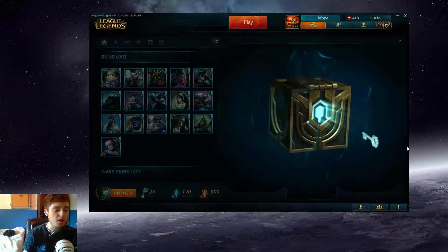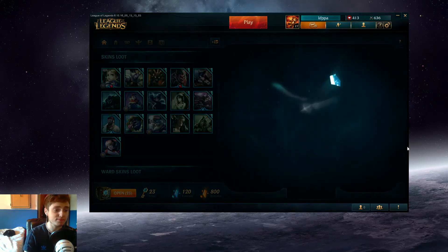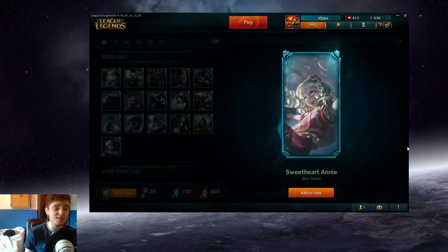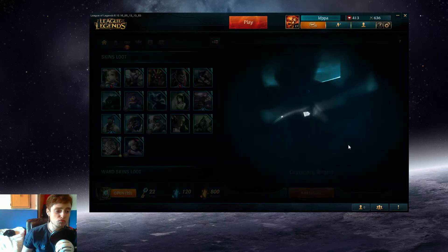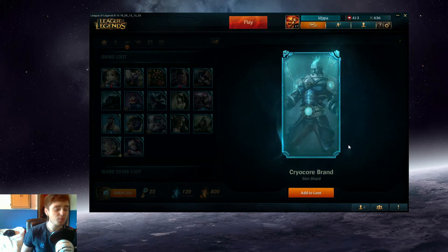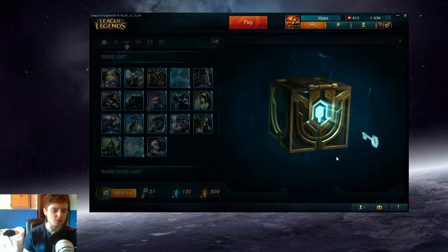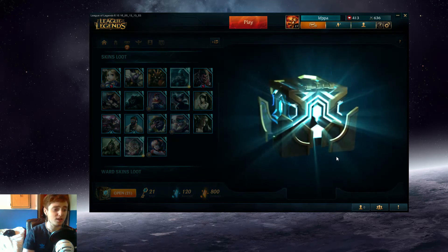I'm looking for support champions preferably — any surprises would be great. All right, another Annie skin. I did a guide on Annie but I'm not too crazy about her, we'll add that to the pile. Brand skin — I like Brand support but it's not really what I'm looking for. We're down to 20. You can get Hextech Annie from this as well, though I don't see that happening.